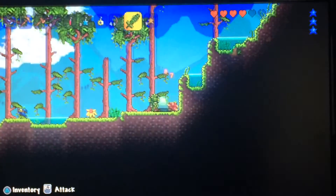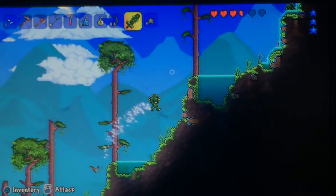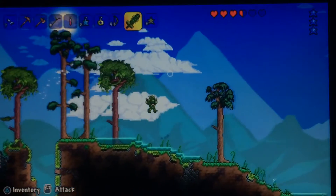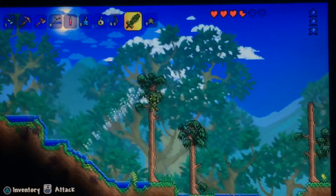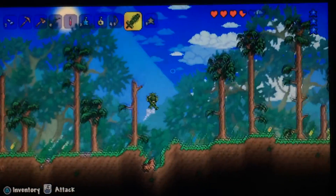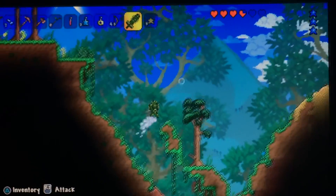My armor on the other version is a beetle chest plate and hollow leggings and helmet, but I have the coolest vanity item — the bunny hood. Okay, I'm in a different biome now. We should be approaching it if it's not just another desert.